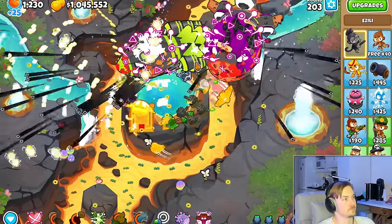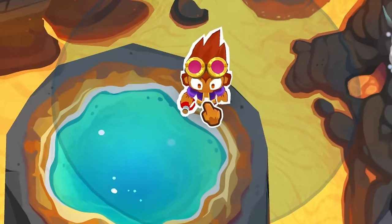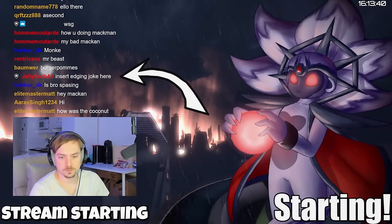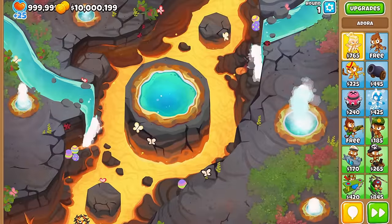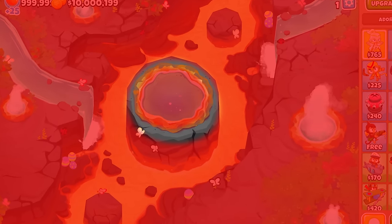I recently learned about a thing called edging, so today we'll be edging all day on the new map Sulphur Springs, and this is the edge we will be using. Today's challenge is to get as far as possible in easy mode free play using only the edge of the center spring, so that means using the water inside is not allowed either.